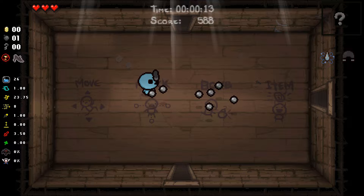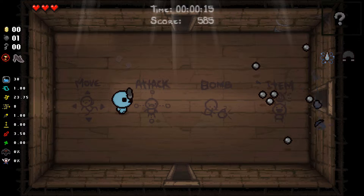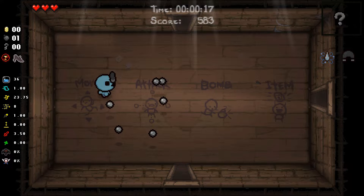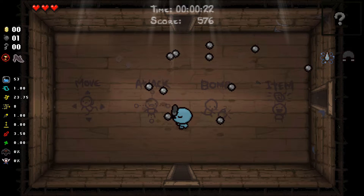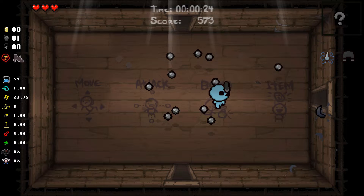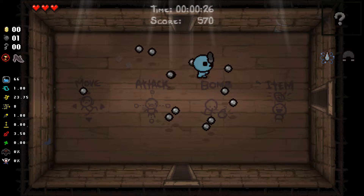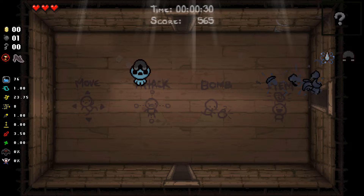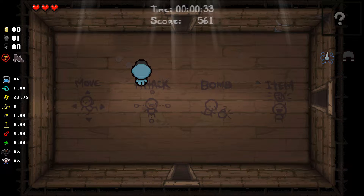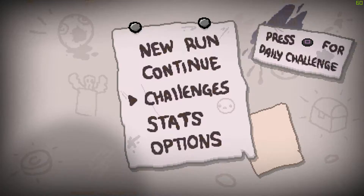Antigrav makes it so when you actually fire your tears, they stay in the same spot for a period of time, and they fire in whatever direction you were holding at the time. So if I shoot towards the right, all the tears will go to the right. If I shoot upwards with my upwards directional button, they will all go upwards as well. It's pretty basic stuff.